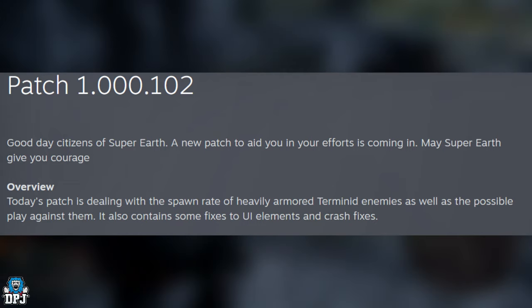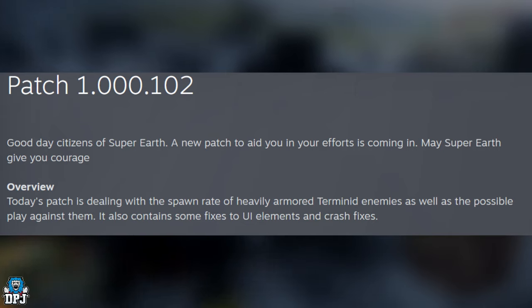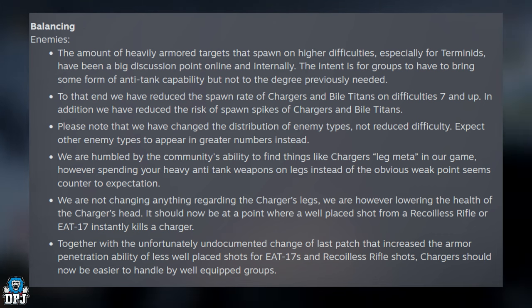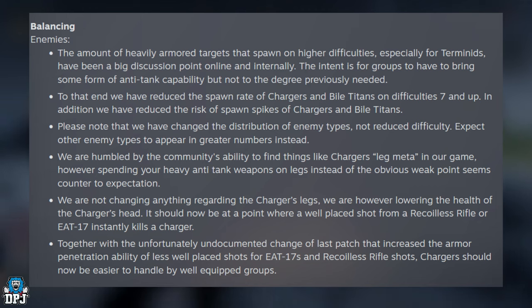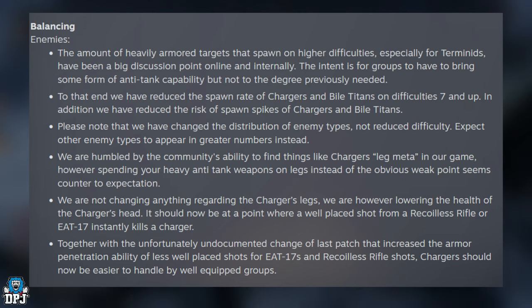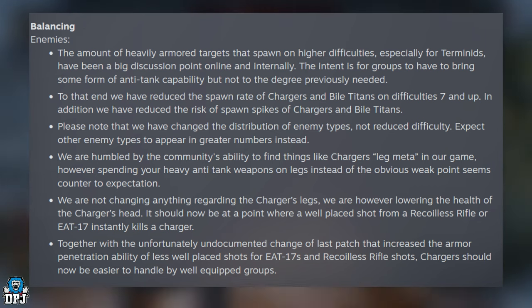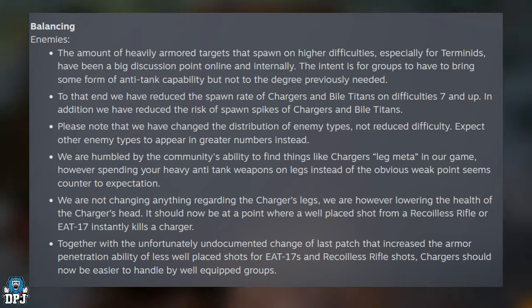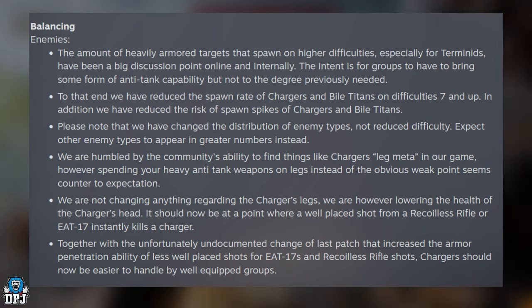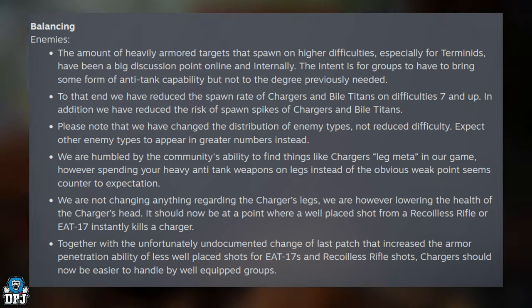They're trying to fix the problems people may experience within this major order before they've actually encountered them. Balancing and enemies: the amount of heavily armored targets that spawn on higher difficulties, especially the Terminids, have been a big discussion point online and internally. The intent is for groups to have to bring some form of anti-tank capability, but not to the degree previously needed. To that end, we have reduced the spawn rate of chargers and biotitans on difficulty 7 and up, and reduced the risk of spawn spikes. Please note we have changed the distribution of enemy types, not reduced difficulty. Expect other enemies to appear in greater numbers instead.